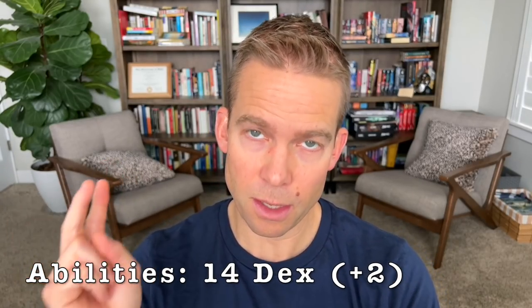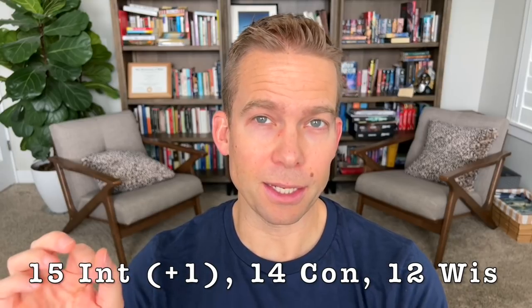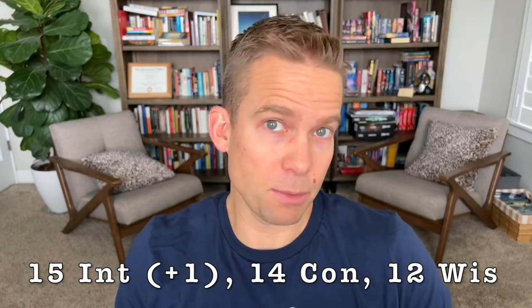For our abilities using the point buy method, I recommend starting with 14 Dexterity and taking the +2 racial there, a 15 Intelligence with the +1, and then a 14 Constitution and a 12 Wisdom — primarily for better saving throws and Perception checks.